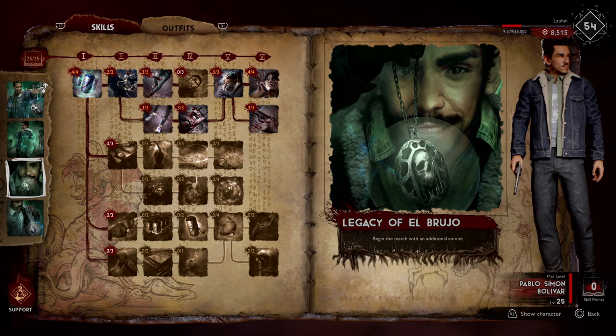The last passive, shamanic protection, means your shield bar will gradually recover over time until you have at least one full bar. This is great especially if you're sticking together with your team — you can body block for your team and provide yourself and everybody else with shield.